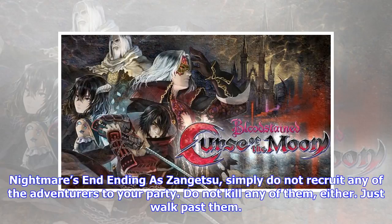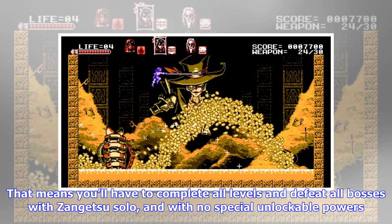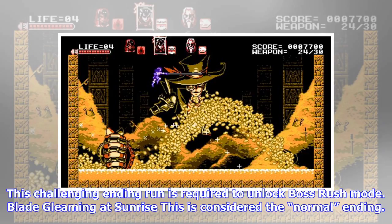'Nightmare's End' ending: as Zangetsu, simply do not recruit any of the adventurers to your party, and do not kill any of them either — just walk past them. That means you'll have to complete all levels and defeat all bosses with Zangetsu solo and with no special unlockable powers. This challenging ending run is required to unlock Boss Rush Mode.